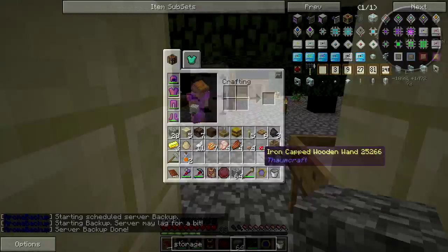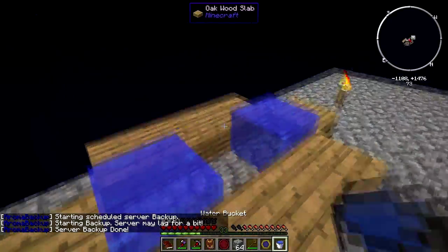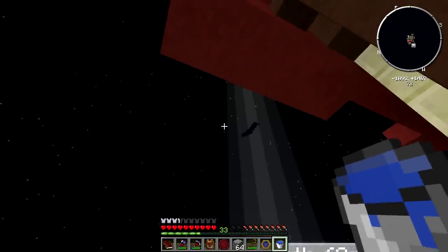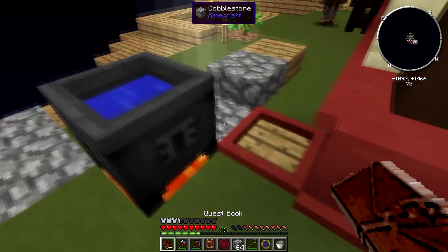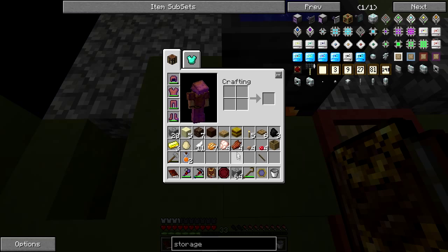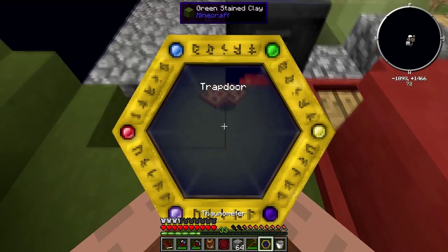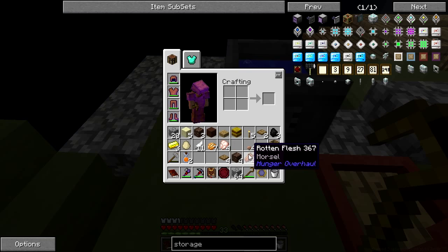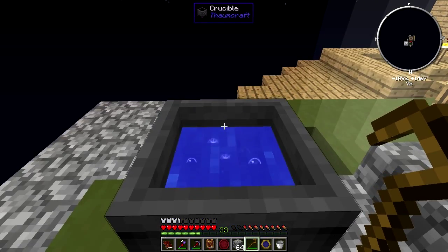I'll grab some water. I need Spiritus and Motus. Motus needs four trap doors - okay, you gave them to me. I haven't scanned those yet so I better do that. I need four trap doors, four soul sand, and four rotten flesh. Wait, am I doing this right?